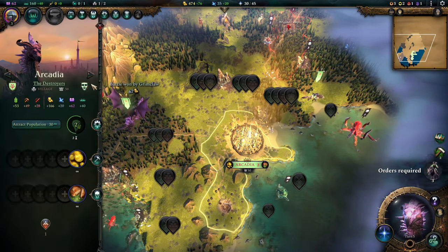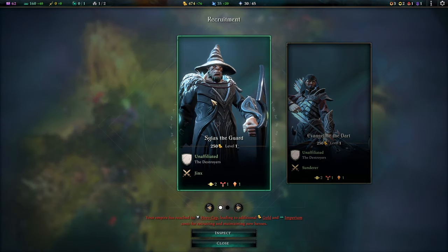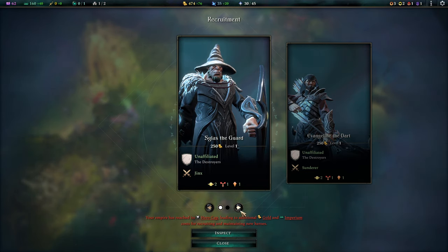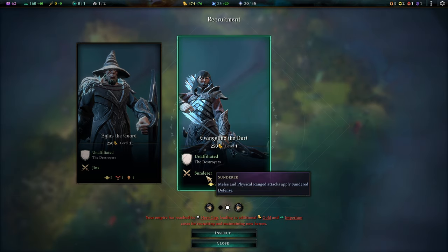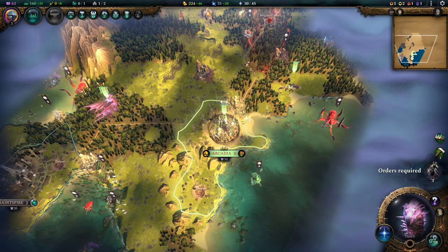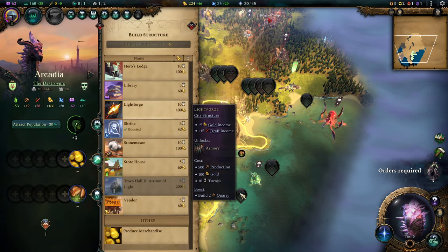We gained some gold — a brilliant moment to snag ourselves a second hero. We got a hero that can jinx people. I just think that an orc with that wizard cap looks freaking ridiculous. Evangeline the Dark — that is just a really nice skill, sundering defenses. Let's take that. This is a costly hero, extra gold per turn until we build the Hero's Lodge — but we don't mind.